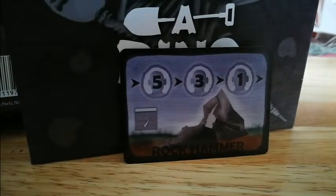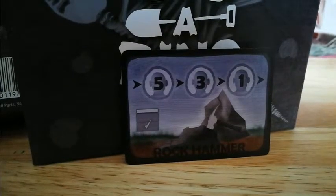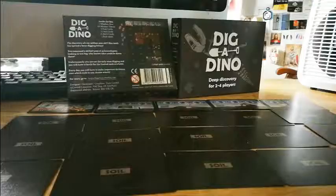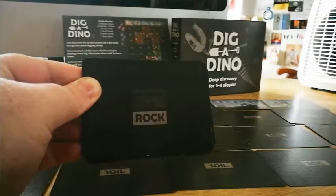The rock hammer works exactly the same as the spade, but for rock cards. You can only dig rock using the rock hammer, not soil. And with the spade you can only dig soil, you cannot dig rock.